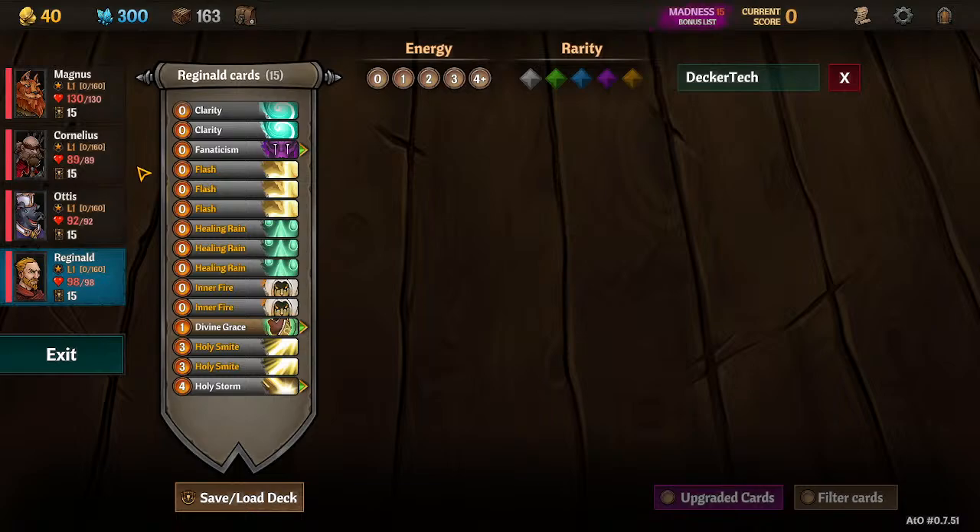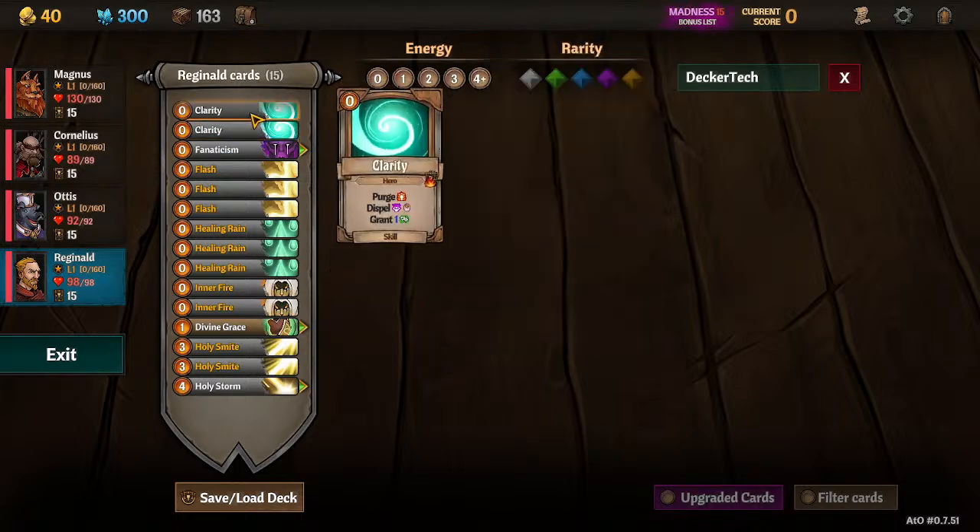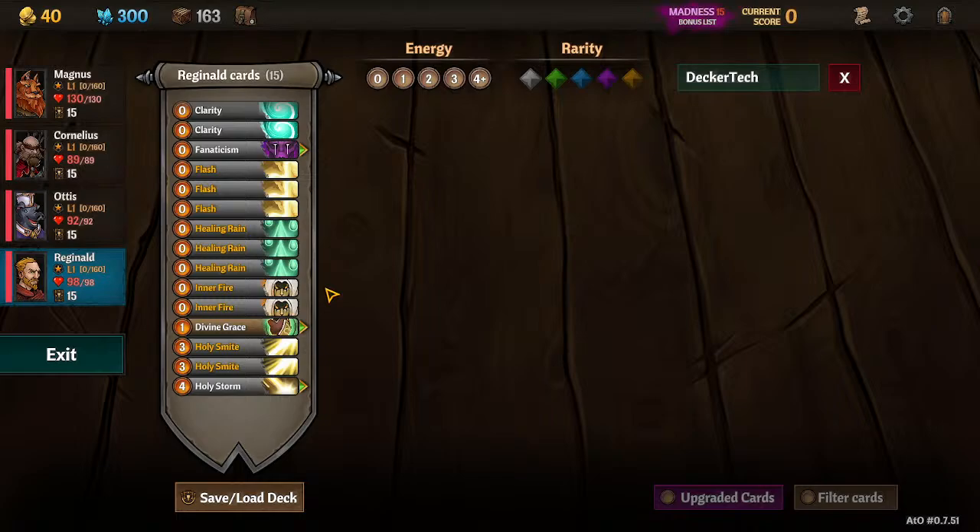Early on, before we get into our consistent draws, these Clarities will kind of help replace themselves into my deck. Make sure that Reginald is drawing through his deck fast enough that he gets to that consistent deck early.